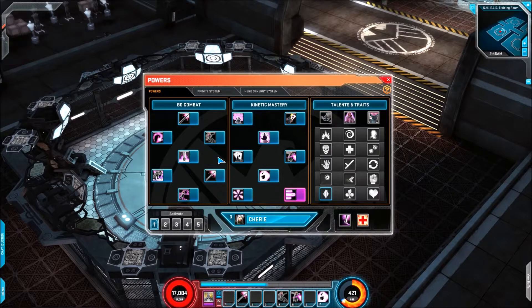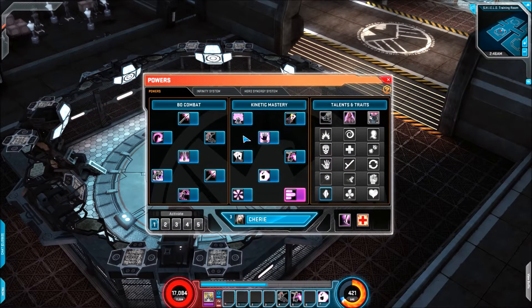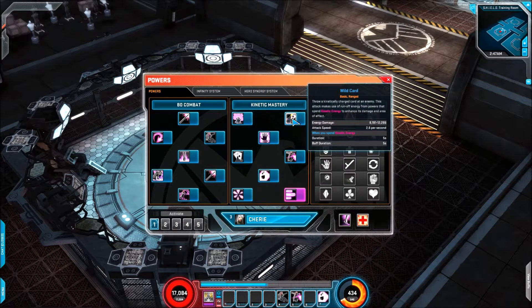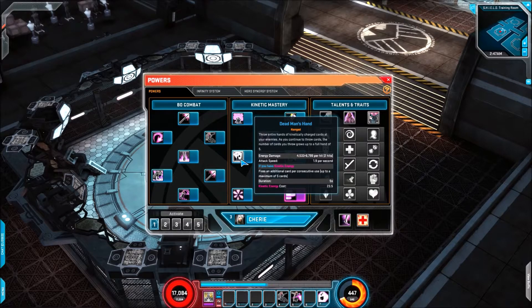Let's look at the range side of things, which will be Kinetic Mastery. Like the last section, this remains largely the same — there are one or two slight tweaks mainly through traits that will mix things up a little bit, but it appears to be very similar to live. You've got Royal Flush, which is your ranged spammable AOE move. Then we have Wild Card, which is his basic ranged attack, followed by Trick Card, which will stun enemies with a 100% critical hit chance and an 8-second cooldown. We then have Dead Man's Hand — your main spender; the more you're firing it the more cards you fire off. That's the same as live as well as far as I'm aware.